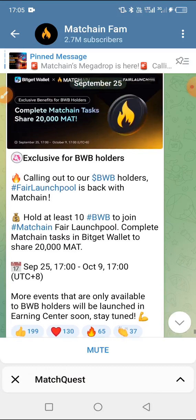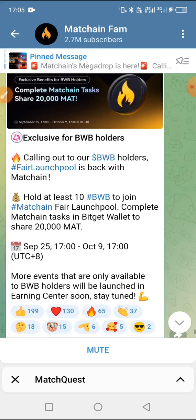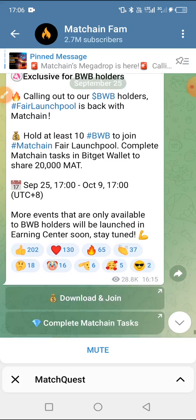Here we have the newest update: complete merchant tasks to share 20,000 MATS, exclusive to BWB holders. Calling out to our BWB holders — the fair launch pool is back with Match Chain. Hold at least 10 BWB to join the Match Chain fair launch pool. Complete merchant tasks in Budget Wallet to share 20,000 MATS, starting from September 23rd up to October 9th.